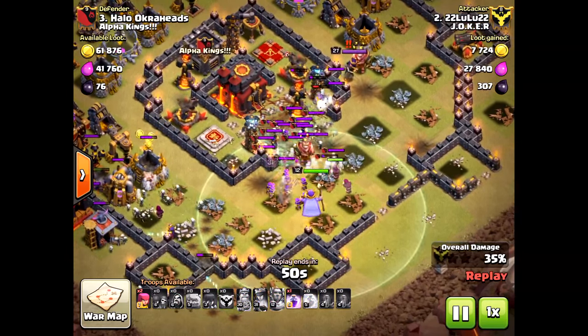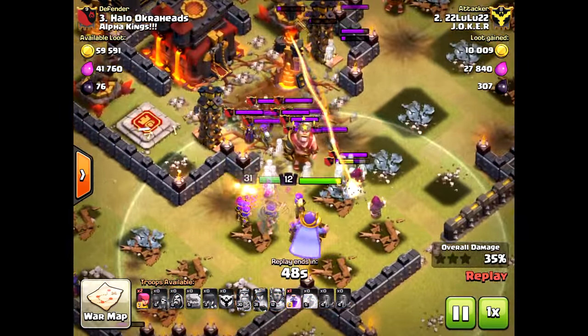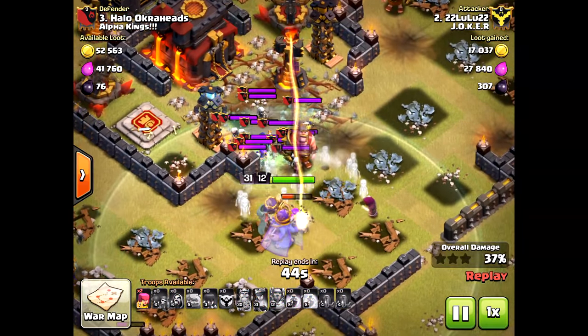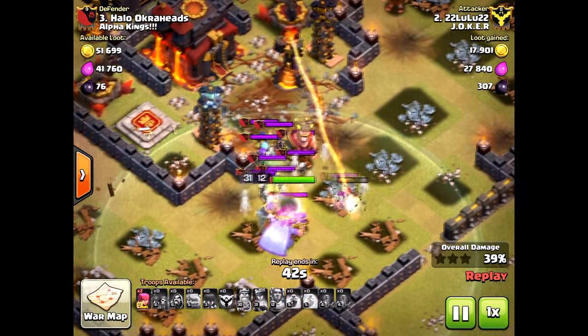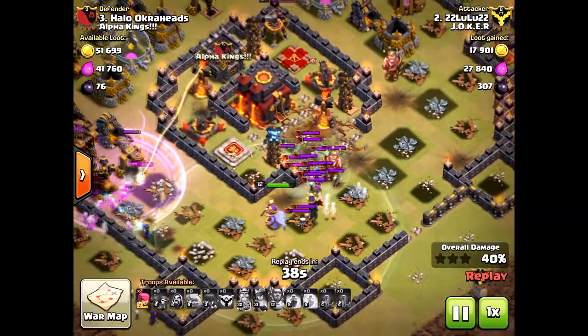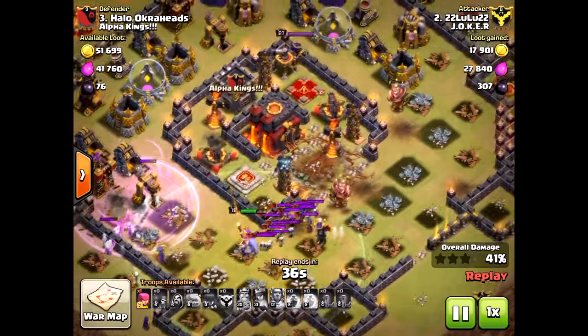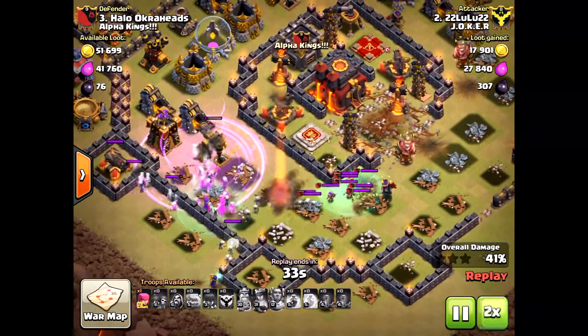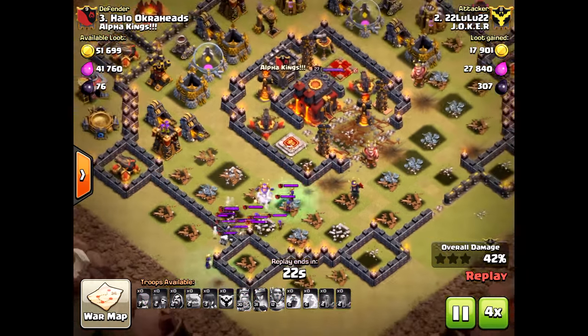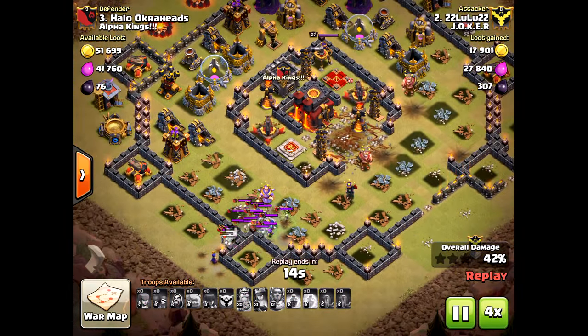A lot of times people don't know how to use poison spells during battles. If he had brought a poison spell he could have taken out those witches, but he didn't. Because of that, they're all just taking out the queen and the Grand Warden. And look — zero stars from only 42%. Oh my goodness, that's terrible for him.